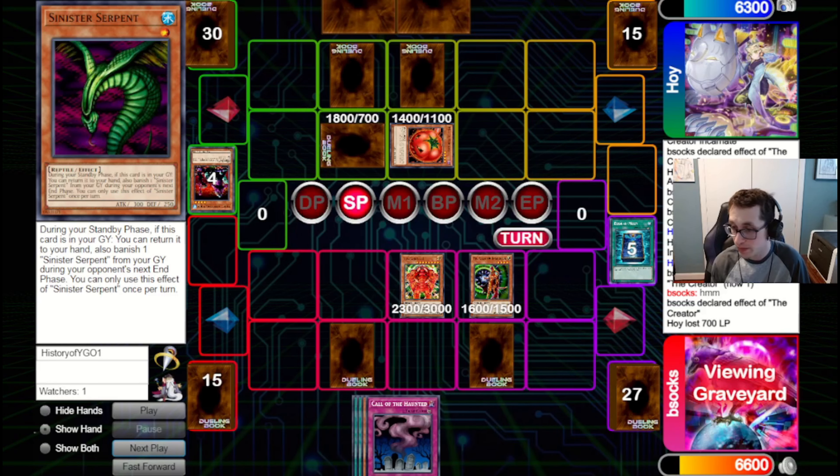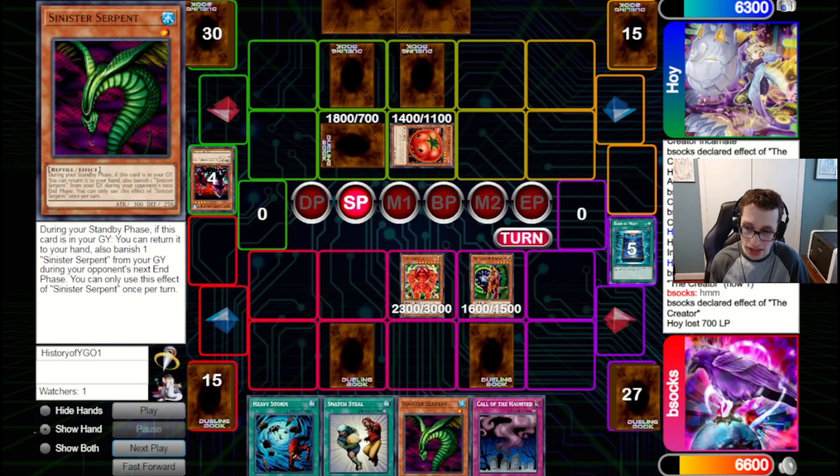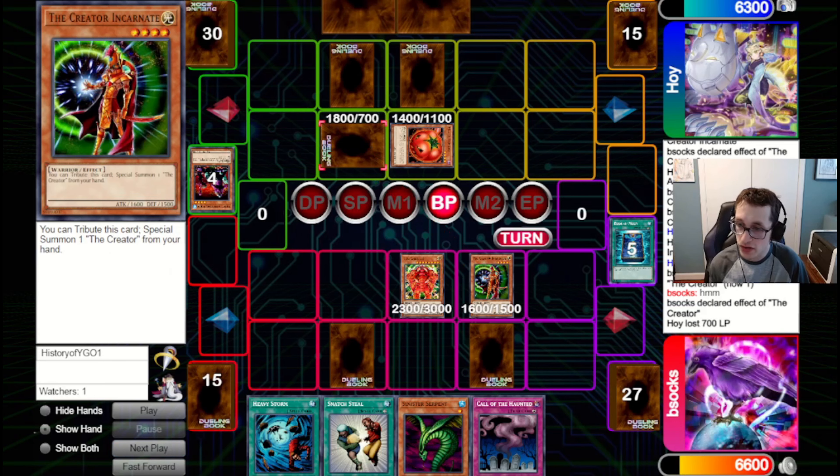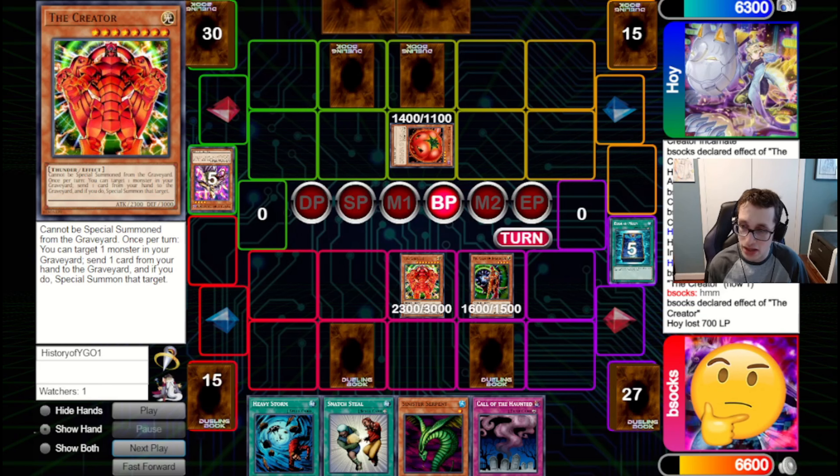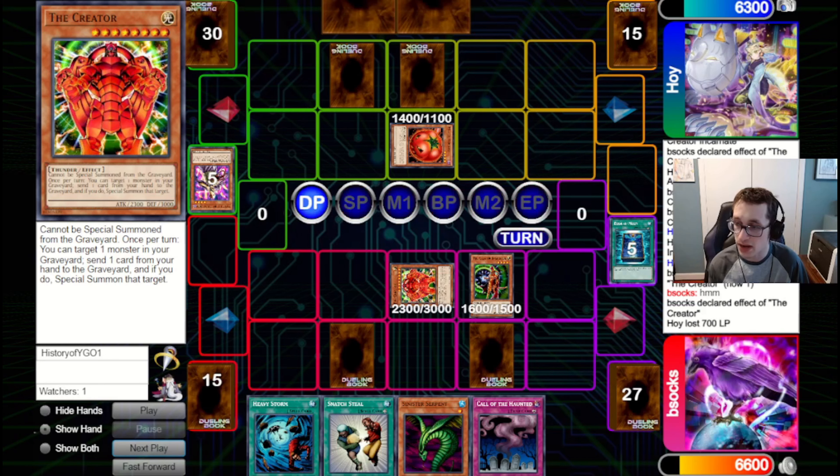We draw Snatch, which is pretty good. We get back Serpent. Unfortunately we don't have a lethal line — I was thinking, what if we Heavy Snatch the Tomato and then get in for 3900, but that doesn't quite do it and it's not worth having Snatch on a Tomato. So we just attack in. They don't have Mirror Force — we're just going to attack in with the Creator Incarnate in case they've got Saku. We choose not to attack in the Tomato, just switch Creator to Defense pass back to them.